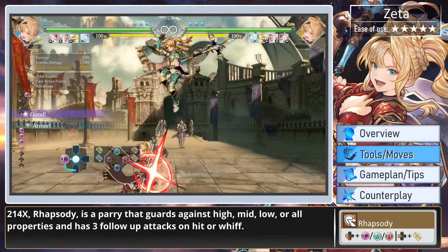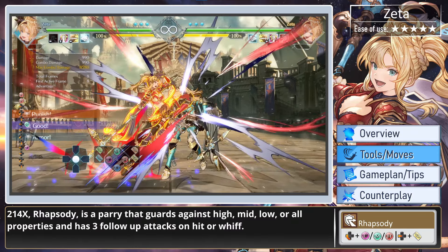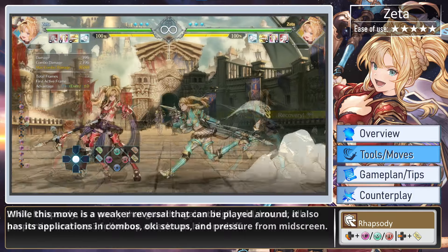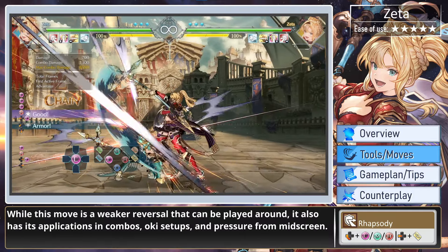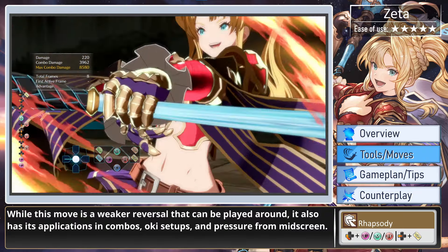214, Rhapsody, is a parry that guards against high, mid, low, or all properties, and has three follow-up attacks on hit or whiff. While this move is a weaker reversal that can be played around, it also has its applications in combos, oki setups, and pressure from mid-screen. The strength and properties of the follow-up attacks are dependent on the initial normal used.